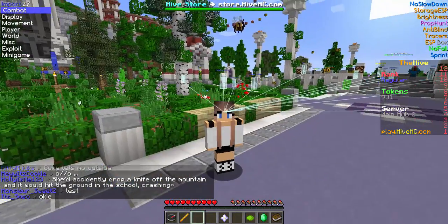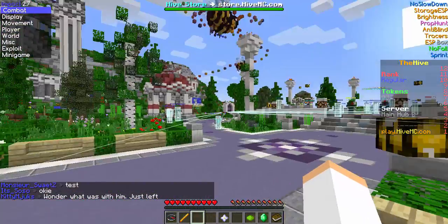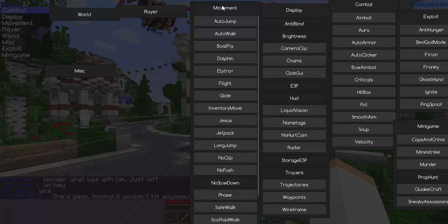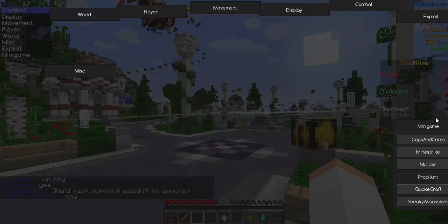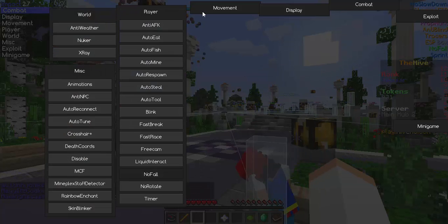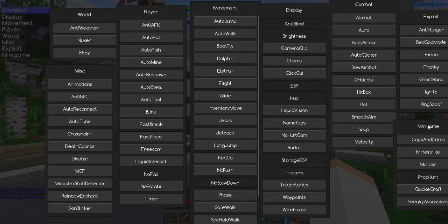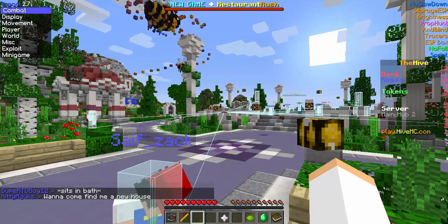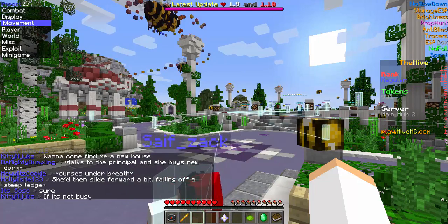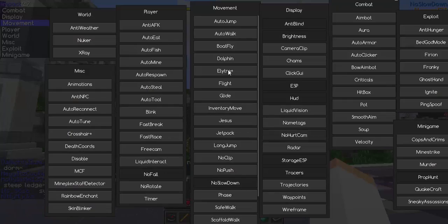For the main settings, you want to click Right Shift to open the hack menu. It should look like this. You can drag modules around and right-click on each one. If you don't want to use that method, you can move them with the mouse. Right Shift is good because it shows all the options. You want to turn on No Fall Damage.